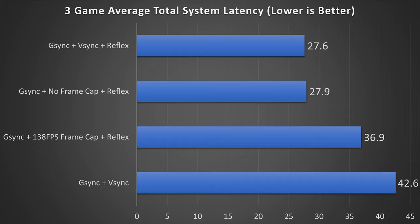Looking at the three-game average: in last is G-Sync plus V-Sync, so you should definitely never use this for competitive gaming. Without Reflex or a frame cap, V-Sync will be active almost all the time, giving you a huge latency penalty — 42.6 milliseconds total system latency is not good. Next at 36.9 milliseconds is G-Sync plus 138 FPS cap plus Reflex. This one's surprising, and I think a lot of people will find it surprising. I've said in the past that using a frame cap is the best option, and while it is better than G-Sync plus V-Sync, it is still far worse than the other two options.